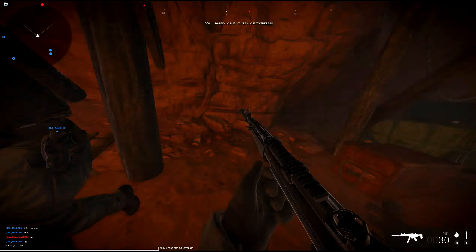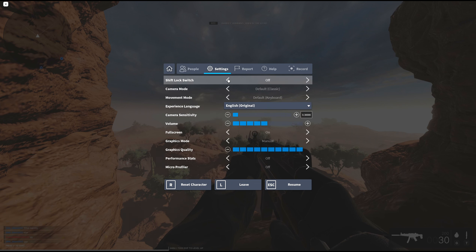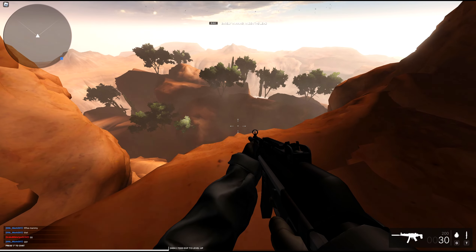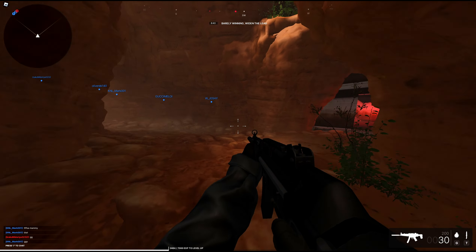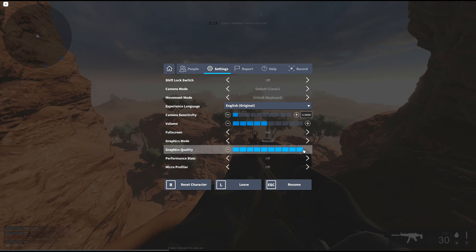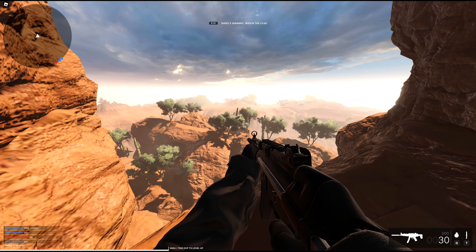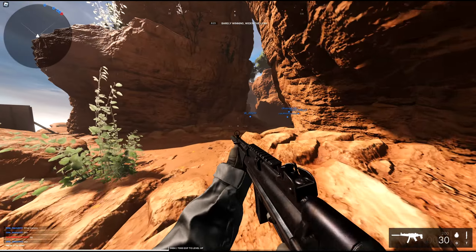Very good reload animations as well. You can customize the graphics quality — let's set it to the lowest possible. Wow, that looks more like Roblox. If you want 400 FPS, that's the way to go. And this is the max — this looks really nice. For Roblox, these graphics look really nice. The shadow quality is really impressive, actually.